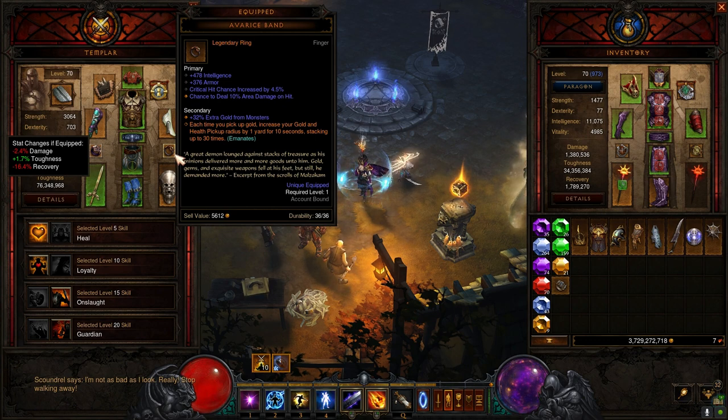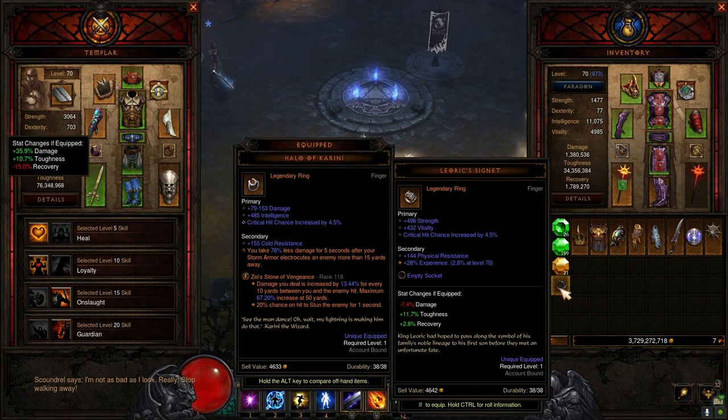I also have Avarice Band which increases your pickup radius. In Season 28, there's an altar node that gives you 60-yard pickup radius, so you could argue you don't really need this ring. You could swap it out for Leoric's Signet for the secondary 28% increased experience, or even a Hellfire Ring which also has a secondary experience gain. But this is a lazy build where I just throw it on and don't worry about it.